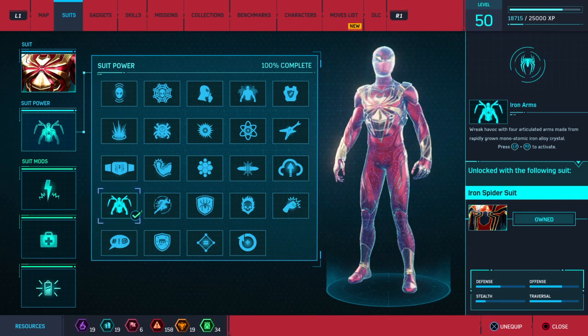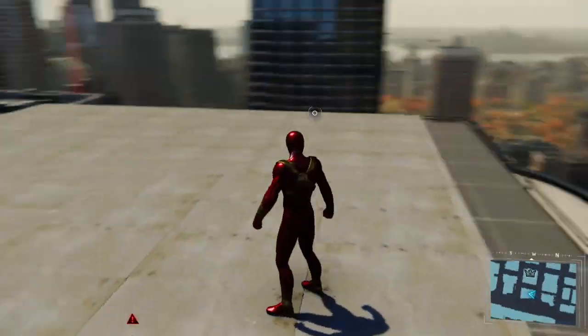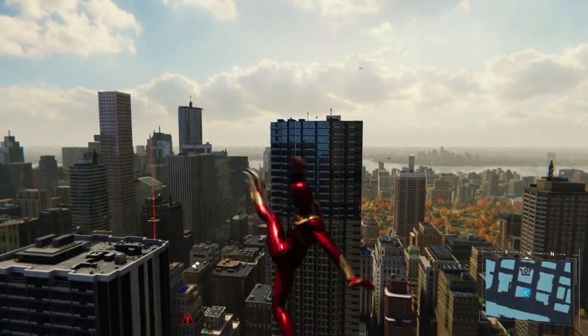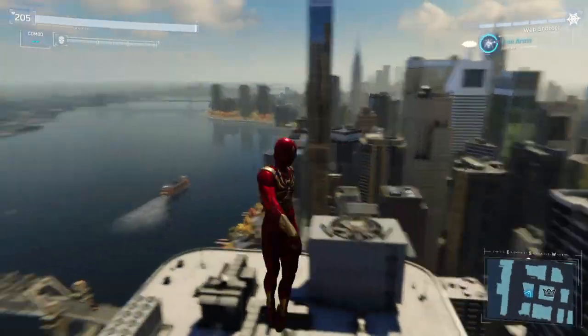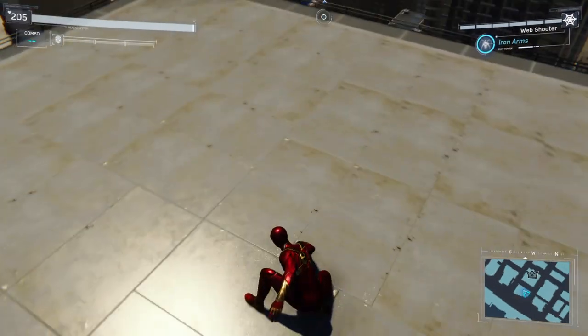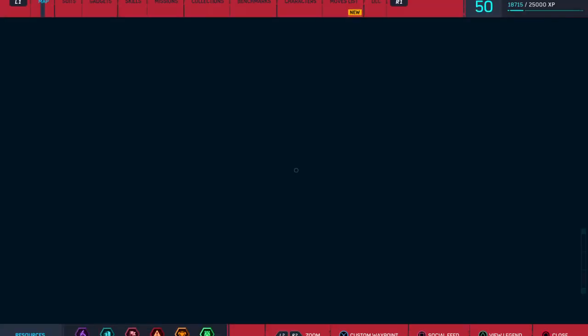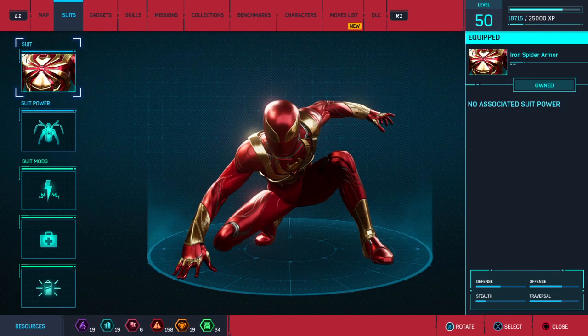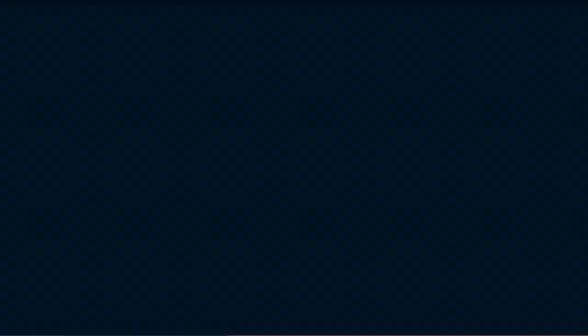And the Scarlet Spider 2 suit, the Spider Armor Mark 1, and the Iron Spider suit. You can actually activate the Iron Spider suit's legs just like you can with the Iron Spider suit from Infinity War.